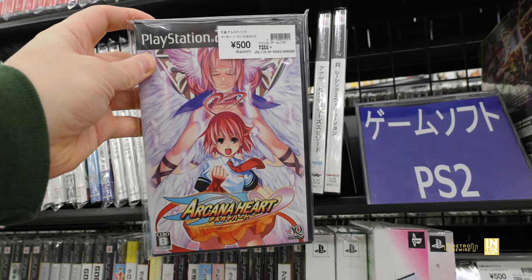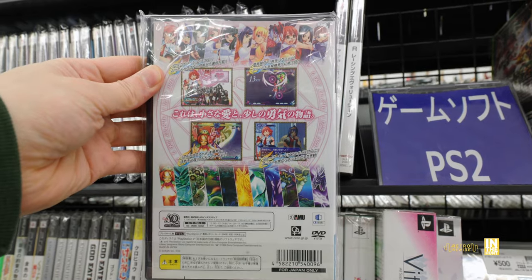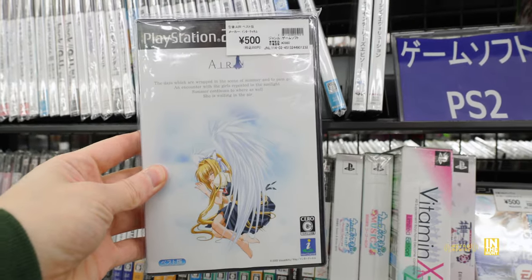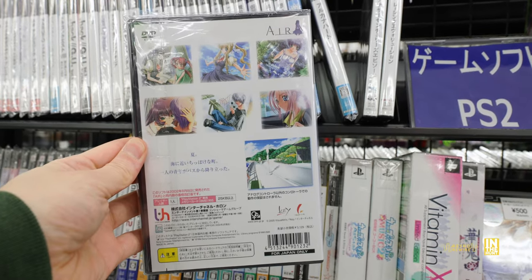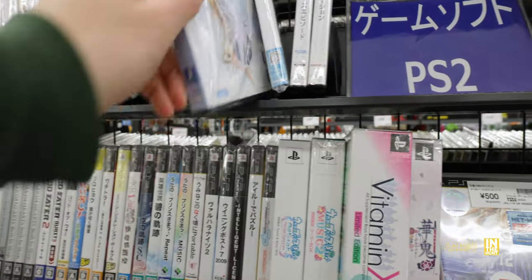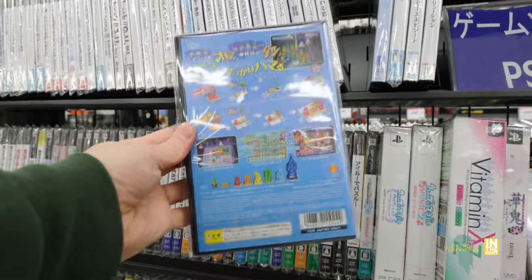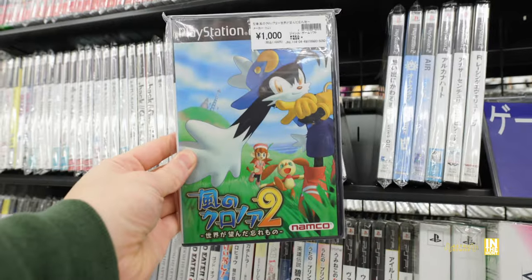Arcana Heart is a 2D fighter featuring an all-female roster. I haven't played it myself, but at 500 yen that's a bit of a steal if you love fighting games. Next to that we have Air - not really sure what it's about, but I liked the cover. It looks like some kind of visual novel, probably heavy on the Japanese so proceed with caution. And next to that we have Otostaz, which looks like it might be a city-building type game using stencils.